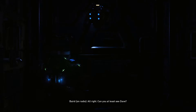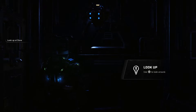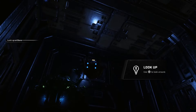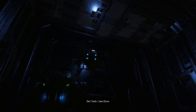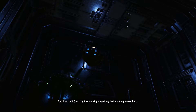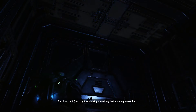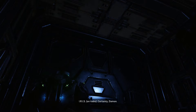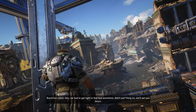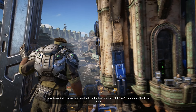Where you told me to go? Oh dear, miscommunication. Dave, uncloak. All right, can you at least see Dave? Yeah, I see Dave. All right, we're gonna get that module powered up. Please just hurry. Lights are glitched. Iris, open the doors. Certainly, daemon. What the hell man? Hey, we had to get light in that box somehow, didn't we? We'll set you down.